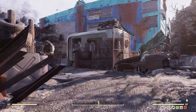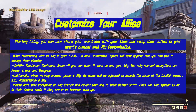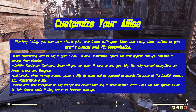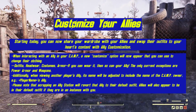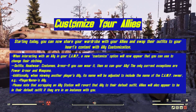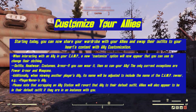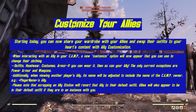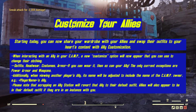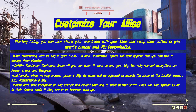Part of this update is we get to customize our allies. According to the patch notes, starting today you can now share your wardrobe with your allies and swap their outfits to your heart's content with ally customization. When interacting with an ally in your camp, a new customize option will now appear that you can use to change their clothing — outfits, headwear, costumes, armor. If you can wear it, then so can your ally.